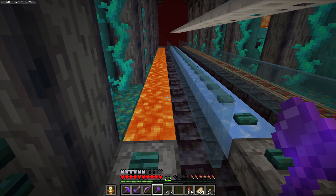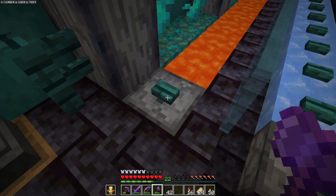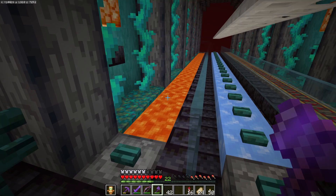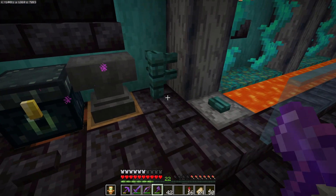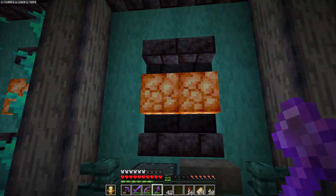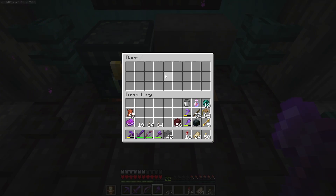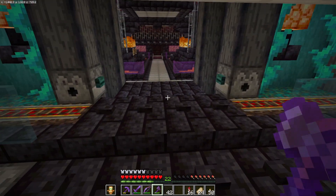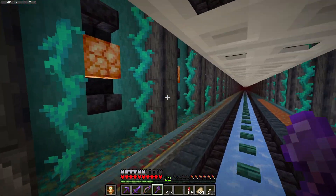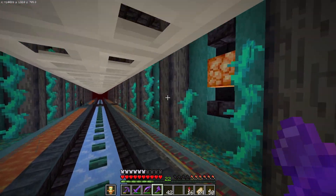Then Lux really wanted a little lava lane for riding striders. I'm going to fill it with some splash potions of fire resistance — I'll show you where we're getting those in a second. And then a little workstation, because every place needs that. I'll probably end up putting some saddles or at least some fungus on a stick in these barrels, and there are places to tie them up, plus some leads.